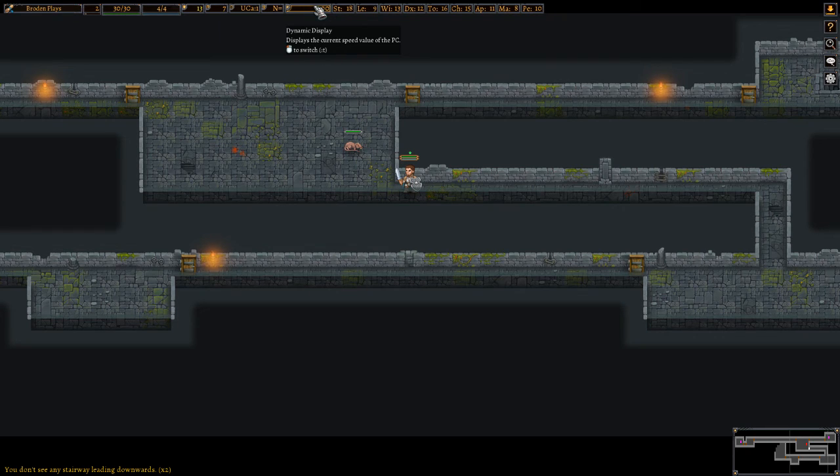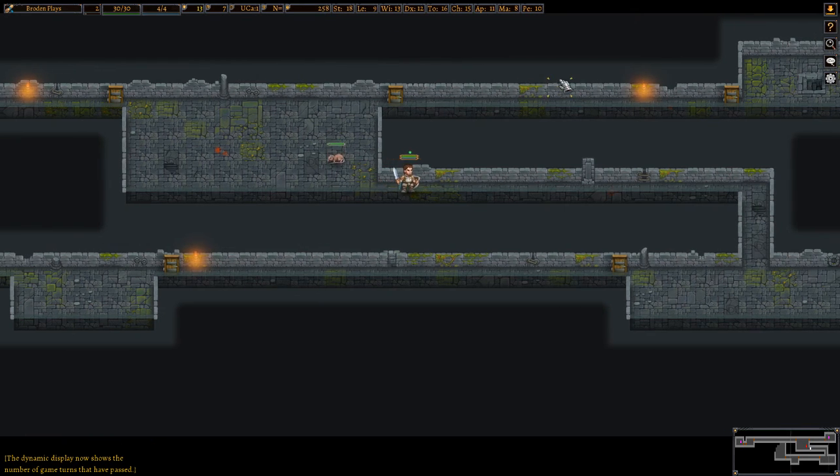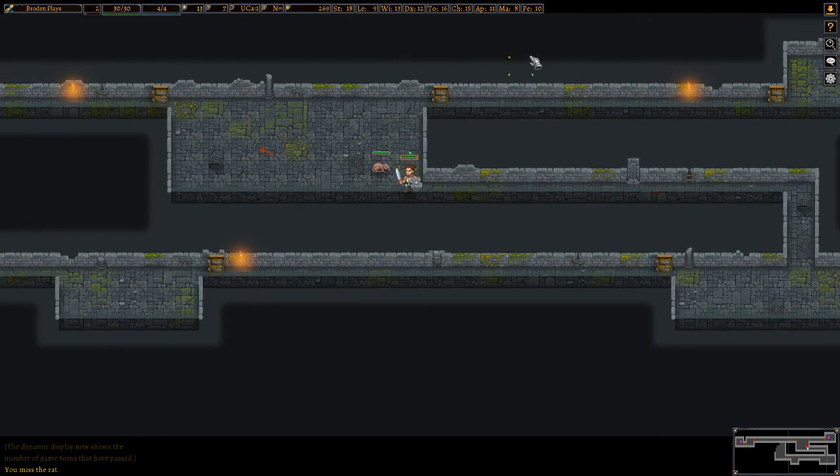This is the dynamic display — right now it's showing the current speed value, which is 100. It also shows energy cost, gold, number of missiles in your quiver, and moves executed, which goes up every time you move. These attributes are: strength, learning, willpower, dexterity, toughness, charisma, appearance, mana, and perception. If we go to strength, it says raw 18 out of 26 — 26 is the maximum strength on this character and 18 is what we currently have. That's kind of how this game works.